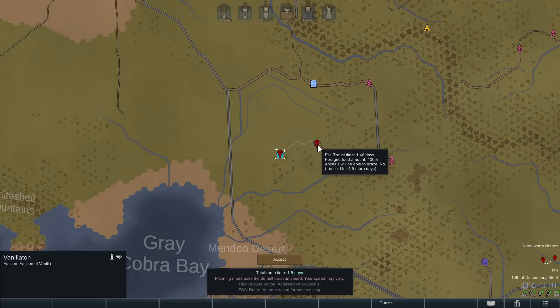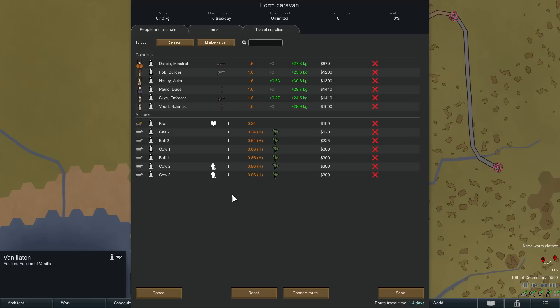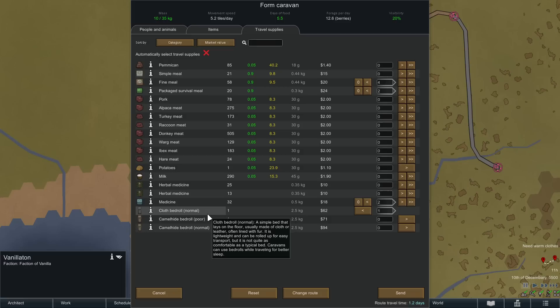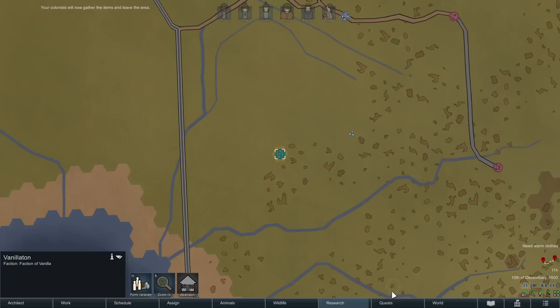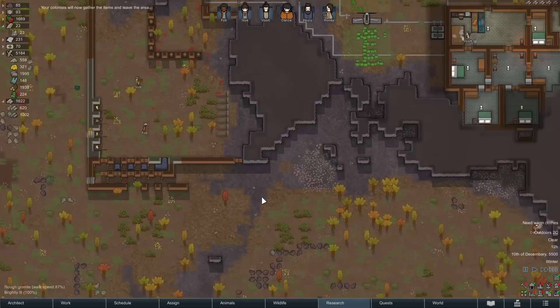We'll send Honey out there — form a caravan from Vanilleton, going over here. It's not that far away but not being on a road it's not the fastest. We really should tame a donkey — I don't remember if donkeys are rideable, but you can certainly use them as pack animals. For Honey I don't think we need a pack animal since she's not carrying much. She'll bring some fine meals and a couple survival meals, a bedroll, and a little medicine just in case.